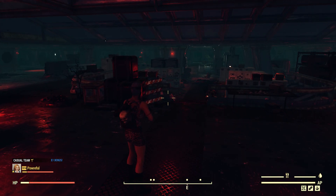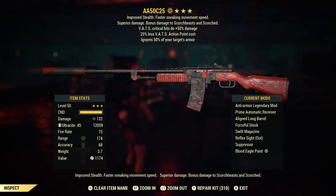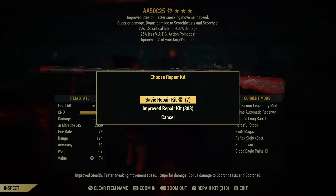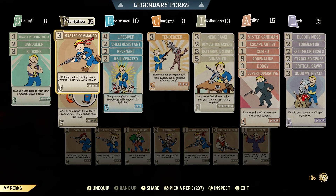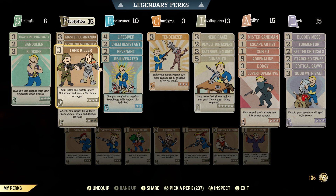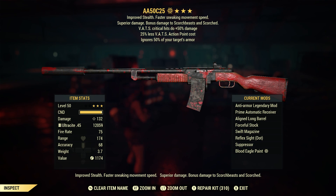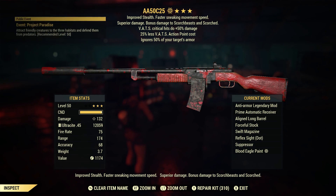The anti-armor prefix ignores 50 percent of the target's armor, which multiplicatively stacks. On general everyday enemies — not bossing — that 36 percent is way enough for any prefix to do a big amount of damage to any enemies, because most enemies in this game don't have that much damage resistance. This pretty much knocks it almost all the way down.